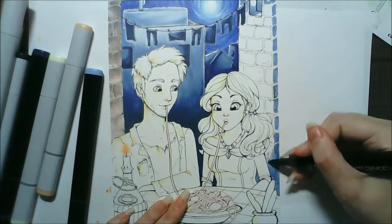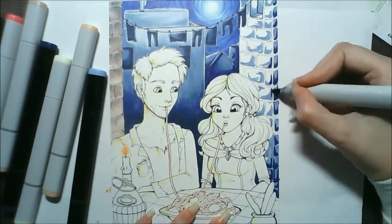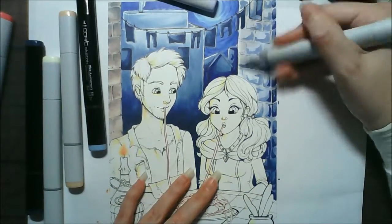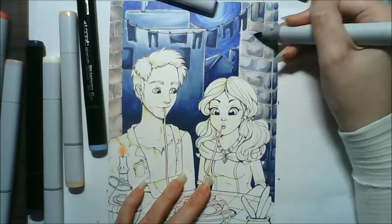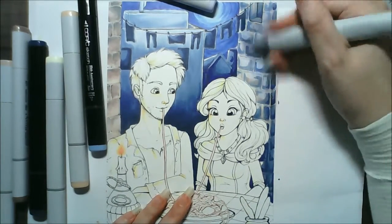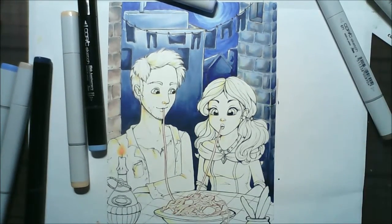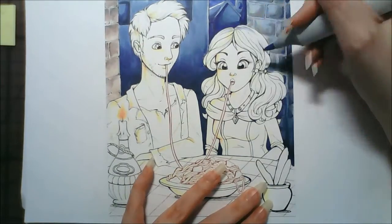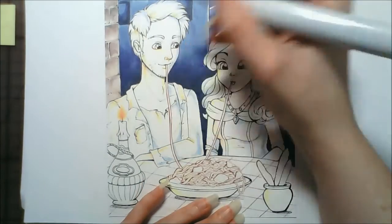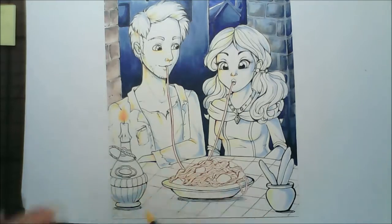Instead I ended up going with Lady from Lady and the Tramp — and Tramp as well, as you can probably tell from the scene. In the initial sketches it was just going to be a portrait of her, and she ended up looking a lot like Shanti from The Jungle Book, which I quite liked. But I thought she felt a bit too much like Shanti, so I decided to do the spaghetti eating scene. Originally it had hands with forks as well, but I'm not very good at drawing cutlery so I scrapped that.